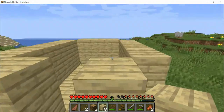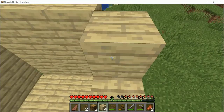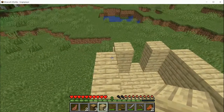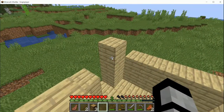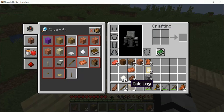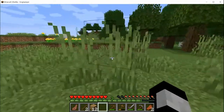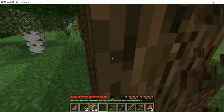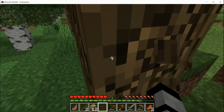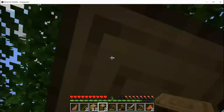Tomorrow I believe the snapshot is actually coming out. I wonder what's going to be added. They'll add copper tools, weapons, and armor — something I'm pretty sure a lot of us might have been waiting for. Let me know in the comments if you personally want copper armor, tools, and weapons in the game. Also make sure to like and subscribe.